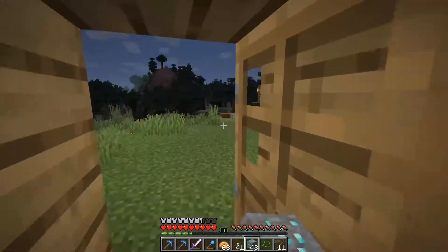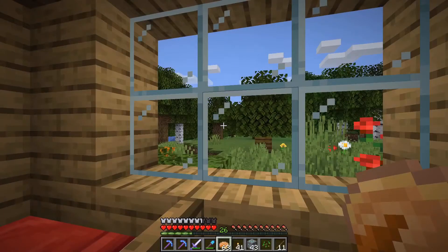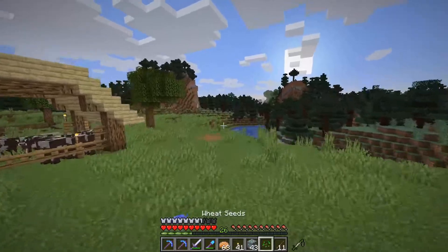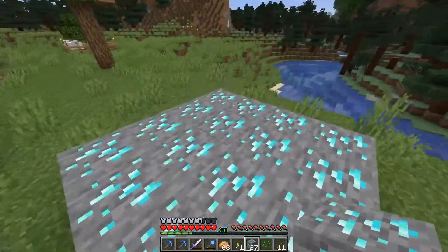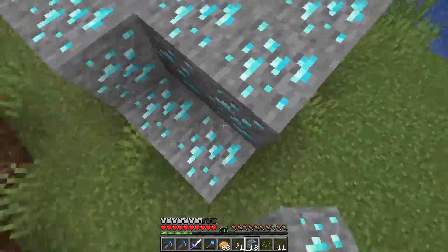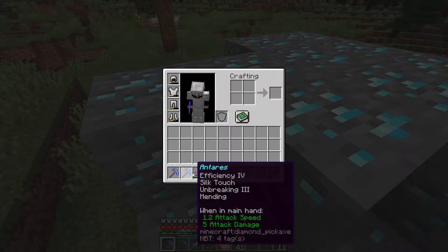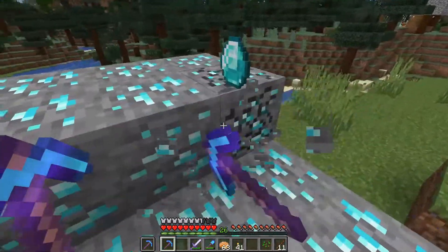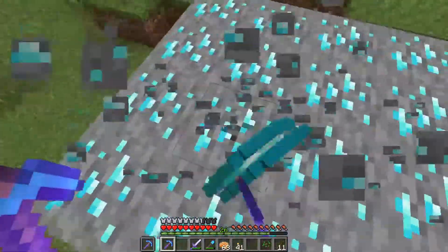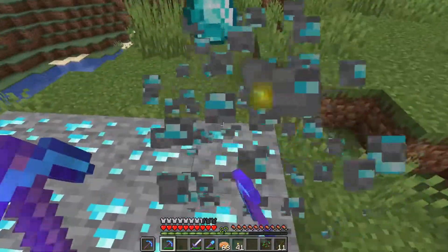Now we're going to get going on these diamonds. I don't know how many we'll get but I'm hoping for a good stack. The true minimum I can get is 43, which is enough to make a set of armor — and that's the plan, because we're going to be fighting the Ender Dragon soon to get elytra. I want to look in my inventory for the final count. This is one of the most satisfying things — having a big old stack of diamond ore and just mining it out.